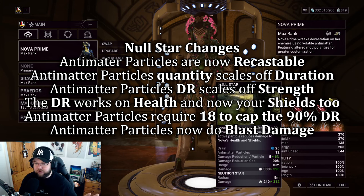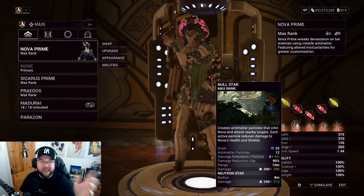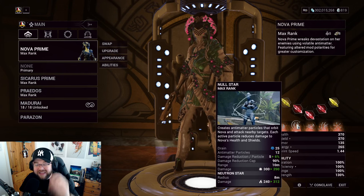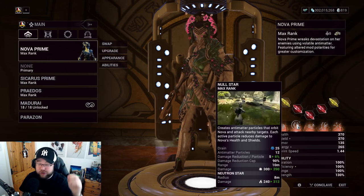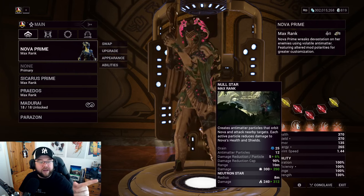The damage reduction used to only apply to health, which tied into the old passive synergy. Now you also get the 90% damage reduction on your shields as well, which makes her survival so much better. She's surviving really, really well right now.